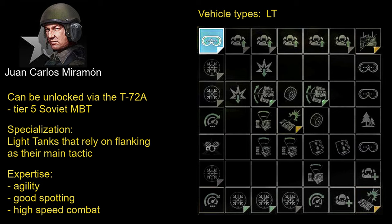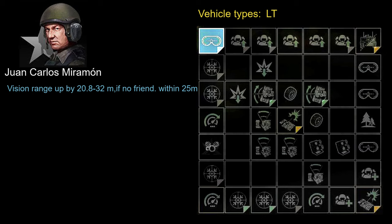He's quite a versatile commander. We will take a look at a couple of possible ways to arrange those skills and get the most out of them depending on your gameplay style. Let's start with Carlos' basic skill, which is vision range increased by 20.8 to 32 meters depending on rank, if no friendly vehicles are within 25 meters. It is a very useful skill for light tank operators, especially when combined with other skills such as overall accuracy, maximum speed improvement, or additional spotting range.